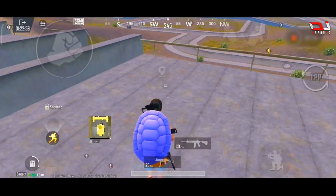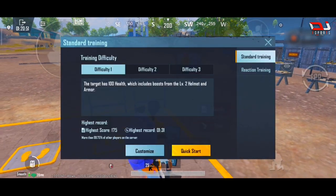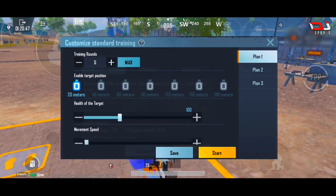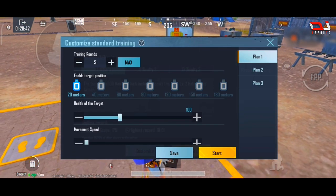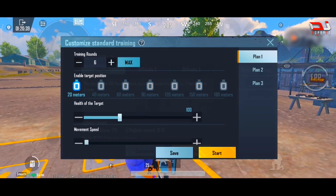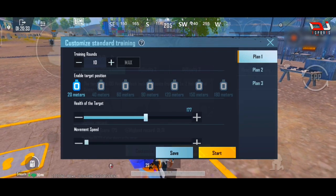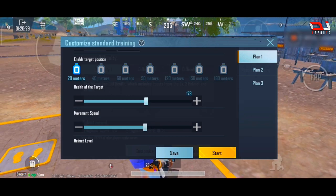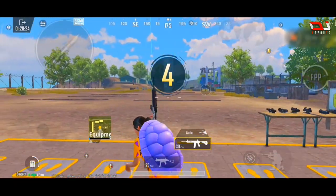The main important point is tracing. If we are going to train in this area, we will adjust the standard training settings. We will customize the range and set the target to 20 meters. We will adjust the maximum training ground, then adjust the health of the target to 170 to 180. The movement speed option will also be adjusted.